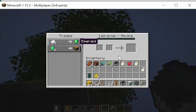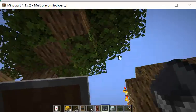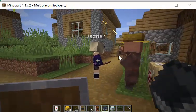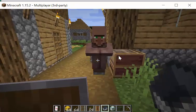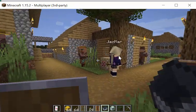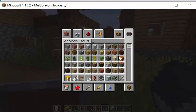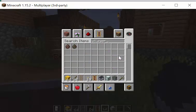He wants paper and he'll give me an emerald for paper. What can you do with an emerald? I could buy a bookshelf. The guy next to him is, I think, a fisherman. My theory about spawning him next to the workstation didn't work. At least now you know. I got a farmer, a fisherman, and a librarian — and I spawned them right next to the Fletcher's table. In creative mode, you can type in 'villager' and there are two types of eggs that appear: a regular villager and a zombie villager.